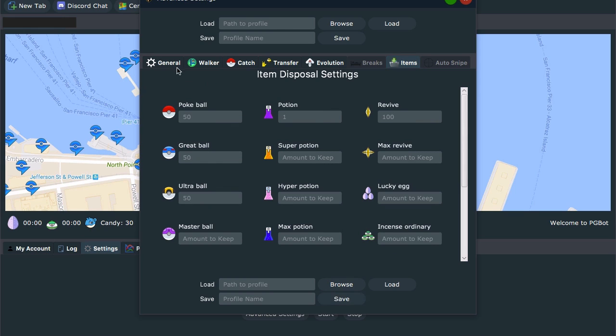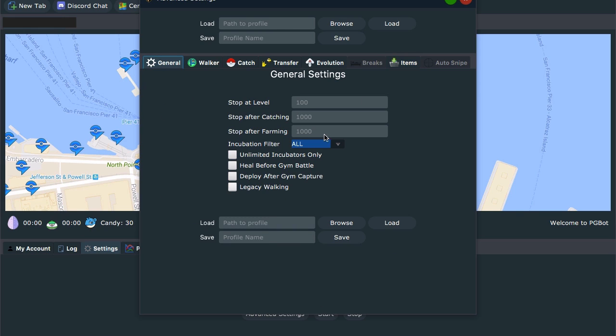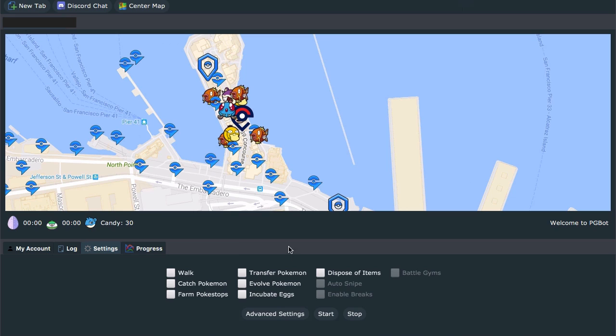I think that's about all of our settings. So we're going to go ahead and click Save, and Save again, and close out. Down here, you want to check Walk, Catch Pokemon, Farm Pokestops, Transfer Pokemon — I don't want to Evolve Pokemon. I'm going to incubate my eggs and dispose of my items. So I'm going to go ahead and hit Start.